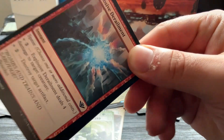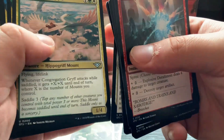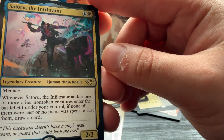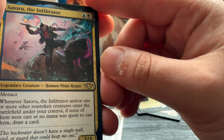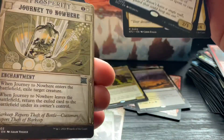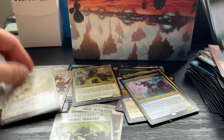Last pack - let's try and keep this in the camera. Oh, this is cool - a human ninja! Satura the Infiltrator: whenever one or more non-token creatures enter the battlefield if none of them were cast, draw a card. And Ariette the Beguiler - I'll put them both with the rares. A prosperity card and that's it - time for values.